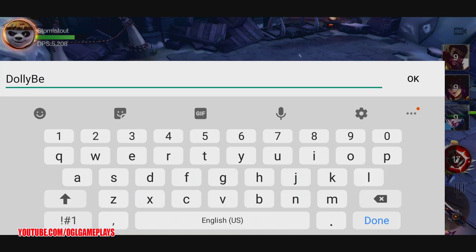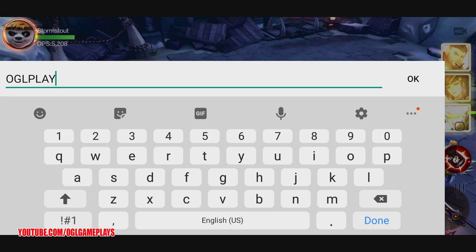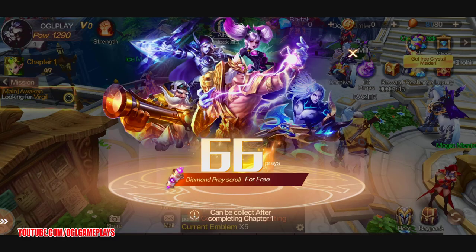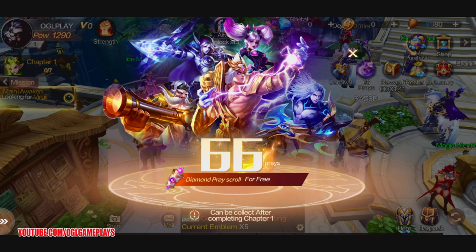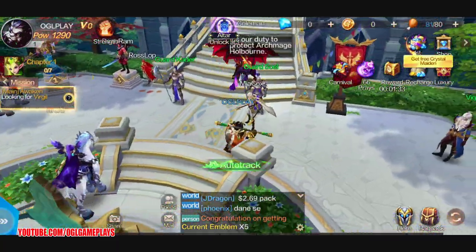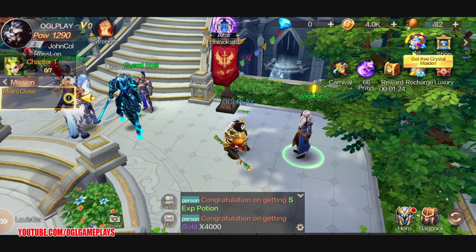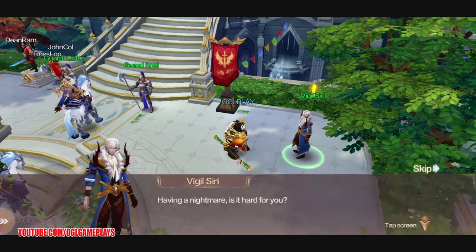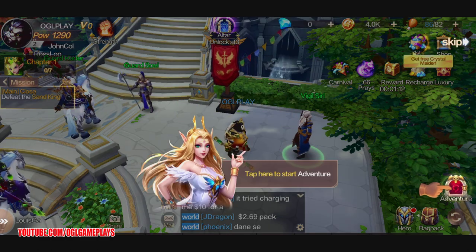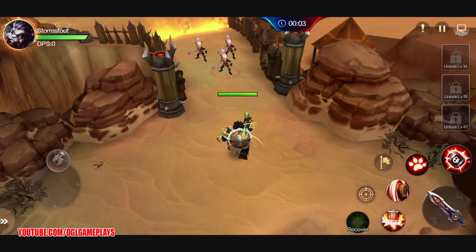Let's set up our name — only six letters allowed. Okay, 'Diamond' it is. We're on auto track, and there's a panda — cool! Level up, nice. So far so good.